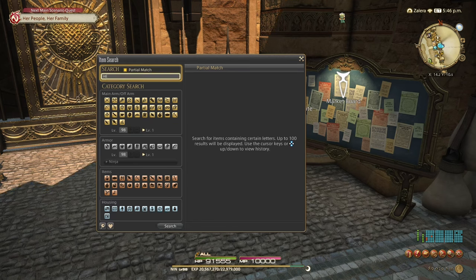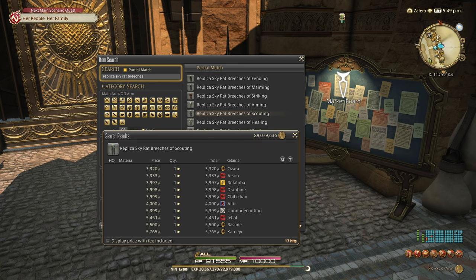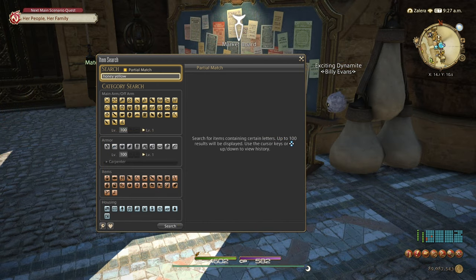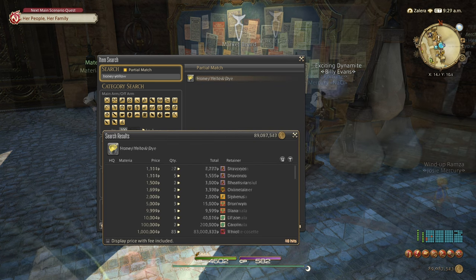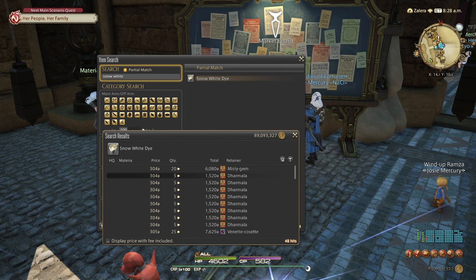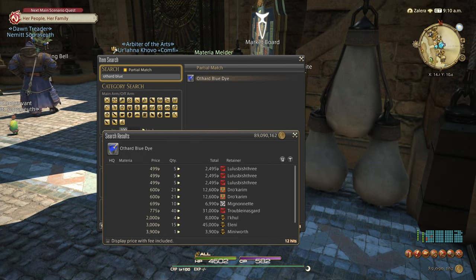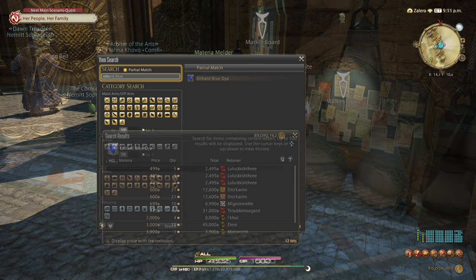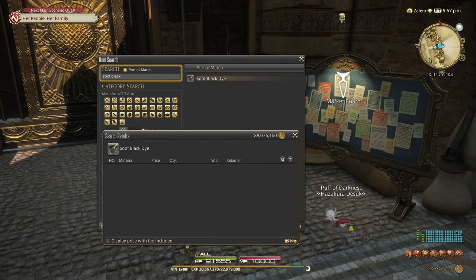Head over to the Market Board and pick up a pair of Replica Skyrat Breeches of whatever your class uses — they're around 4,000 gil, so that's not too bad. That's all we need for gear. For dye, aside from the one honey yellow and one snow white we got earlier, we need one Othard blue and two soot black. These are locked behind crafting and reputation, so I'd recommend just getting them from the Market Board to save time and energy.